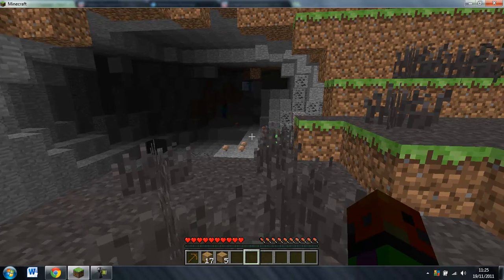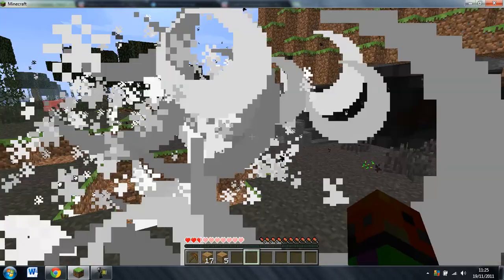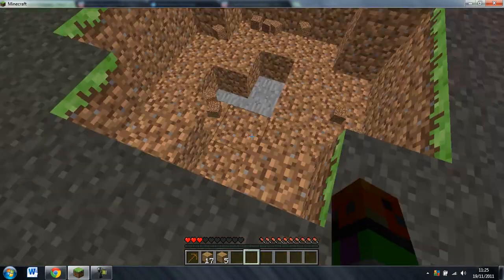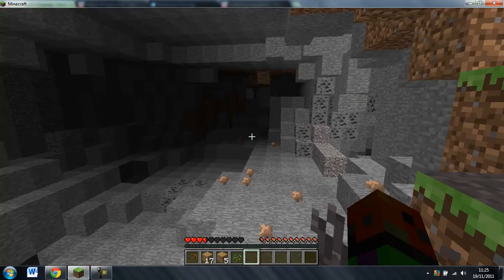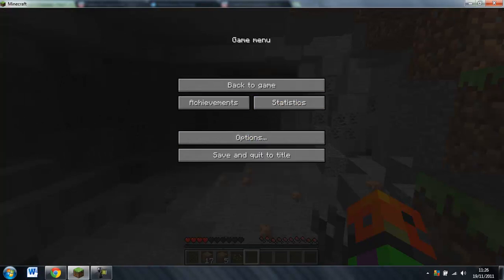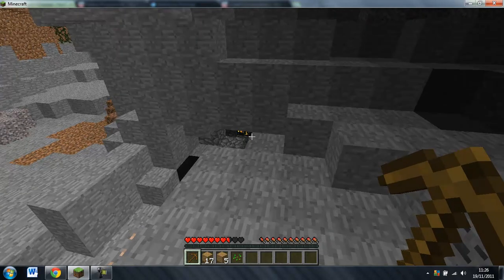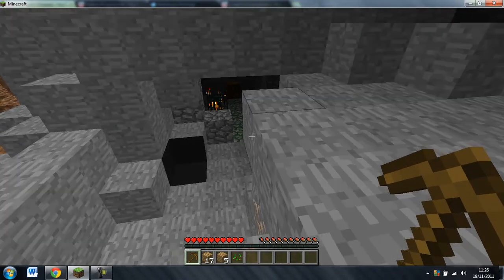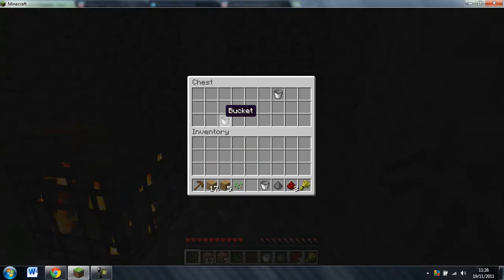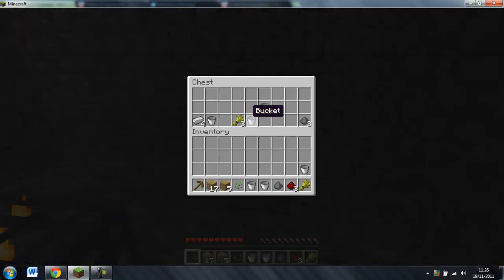Oh no, another creeper — maybe we can kill him. I think I'll come and explore and just change this back to peaceful so that I don't get blown up because I don't really want to die. Oh, there's a spawner in there already! I've already found a spawner — wow, that's amazing! My luck is unbelievable. I'm not going to destroy that spawner — I'll save it for later as a little practice area.